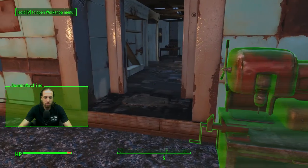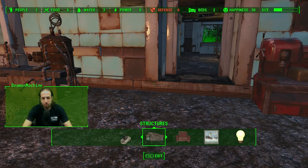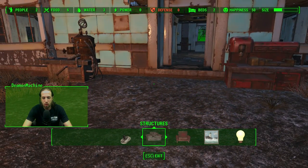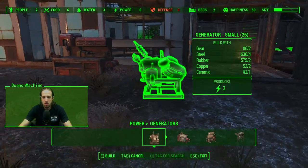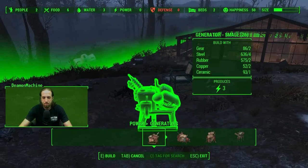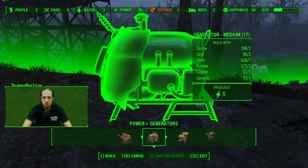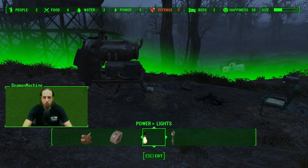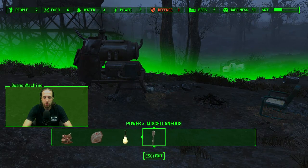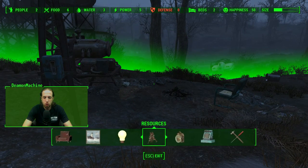We're just gonna put enough here to call some people and generally make it alright. It'll probably get a little bit better as it goes, but right now we're just gonna throw up a generator, get us a beacon. Actually we're gonna build a big generator, and then we're going to throw down a radio beacon and we're also gonna throw down a turret.